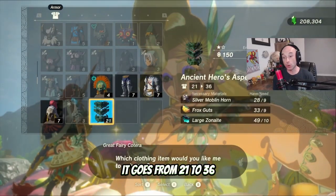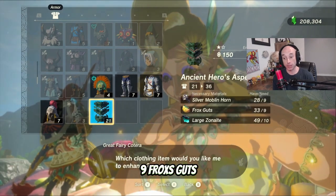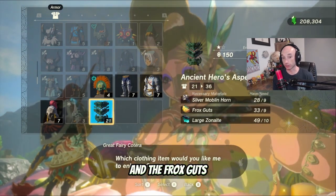For the second level, it goes from 21 to 36. You need nine Silver Moblin Horns, nine Frox Guts, and ten Large Zononite. Again, ten Large Zononite should be fine, and I'll show you how to get the Silver Moblin Horns and the Frox Guts.